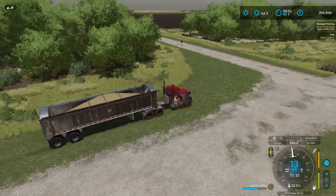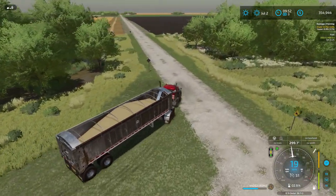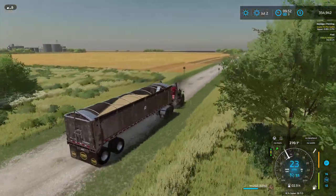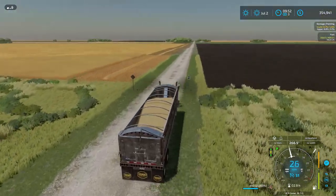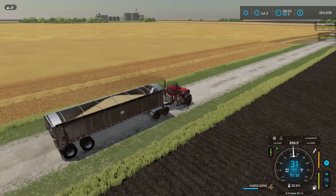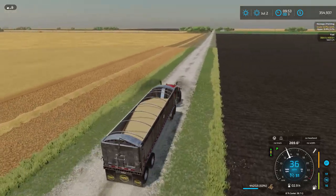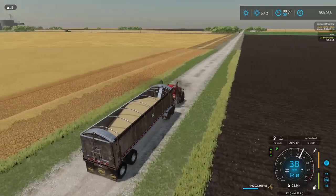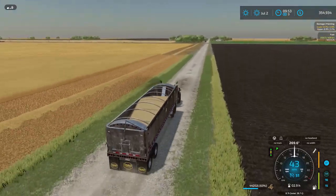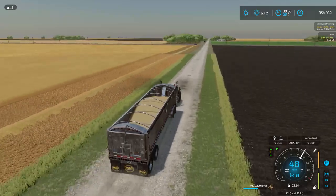I want to catch up to him by the time he hits the end of that row, so I need to move quickly. I'm going to store these oats temporarily at the train depot — luckily that's an option. And I'll show you why this truck is the one we want to use at BF Grains.